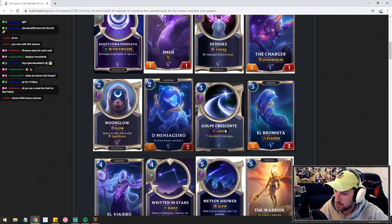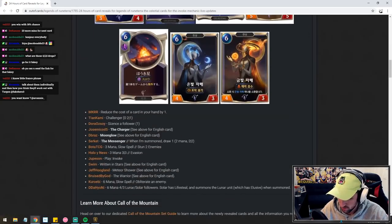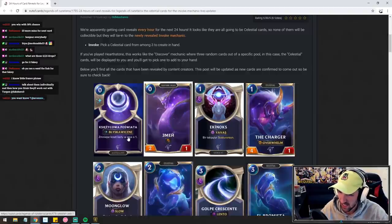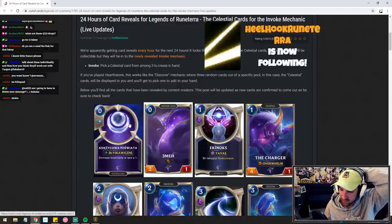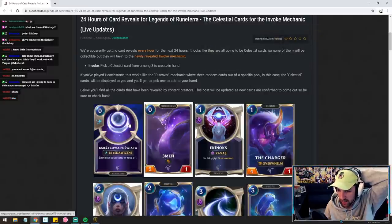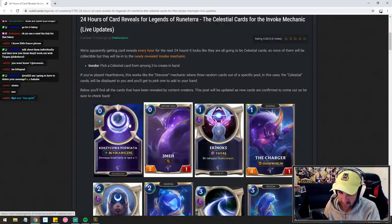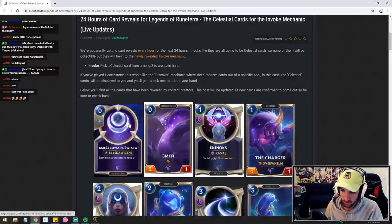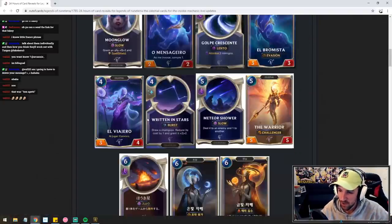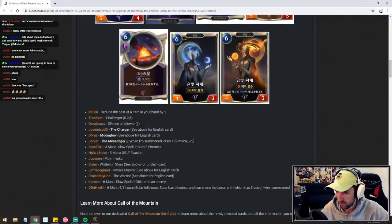But these celestial cards are like super high value, right? Individually. So MKRR — top left card here — reduce the cost of a card in hand by one, this card costs zero. In general, when we play these Invoke cards, we're never going to hit these celestial cards specifically. So first of all, it makes it hard to build a deck around getting specific cards every single time unless you run cards that state 'get a four, five, or six.' In general, they're all super powerful enough that you could build an Invoke deck strictly for value and you'll be fine. Reducing the cost of a card in hand by one is cute.